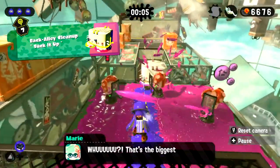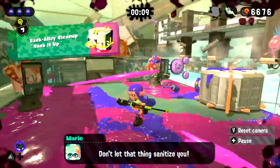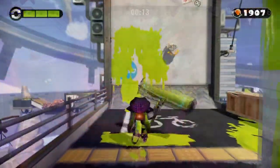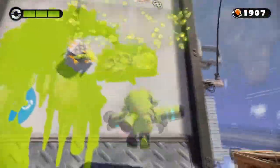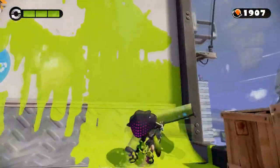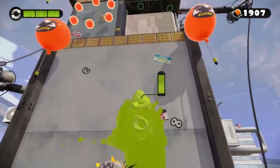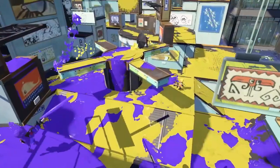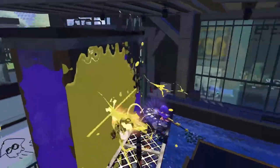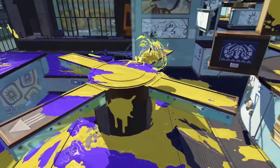We want to make sure the squeegee sub still acts like its single player brethren. I think there are a couple of ground rules we need to establish early on. First of all, the squeegee should be able to climb walls. Any vertical surface, inkable or not, should be climbable by a squeegee. If there's a bump in the wall or it turns upside down, the squeegee won't be able to climb it, just like a player. That means a squeegee could climb on top of the center of Inkblot Art Academy, but not the statues on the side of the map.